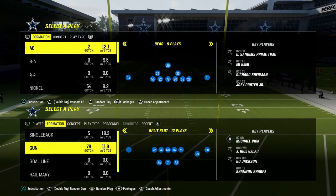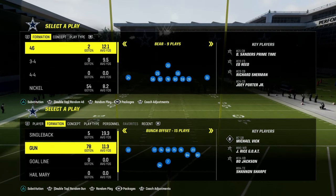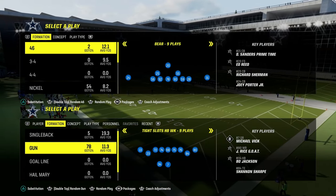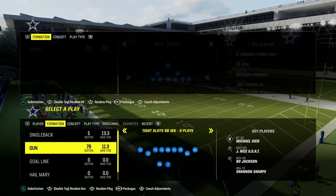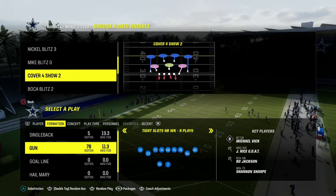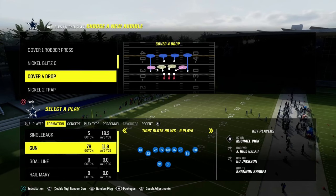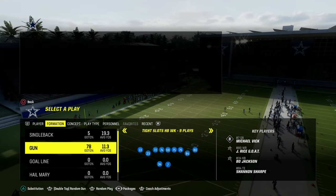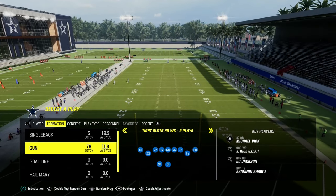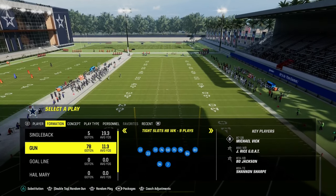Today I'm going to show you one of the best ways to beat man coverage in Madden 24. It comes out of the Tight Slots Halfback Week formation, and it is a concept you can literally apply to any formation that you run. If you want to get my entire Tight Slots Halfback Week offensive e-book, you can do that by joining the Patreon. It's only $10 to become a member, and it'll get you access to all of my Madden offensive and defensive e-books, as well as any new e-books released while your membership is active.